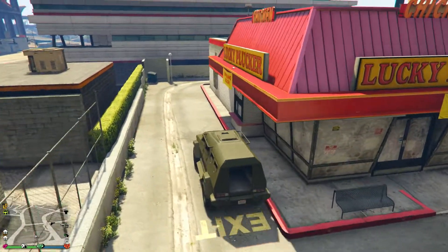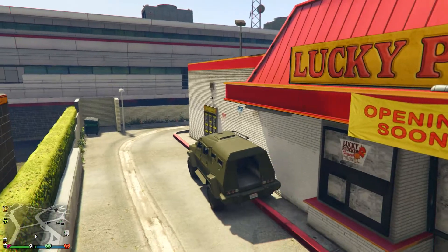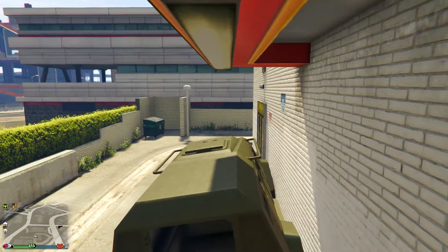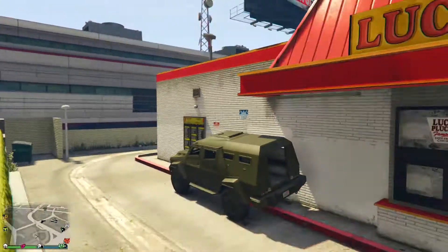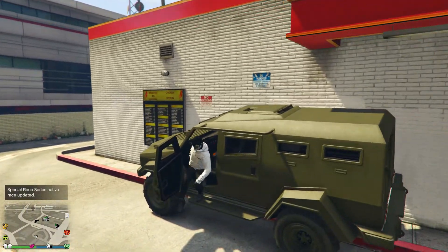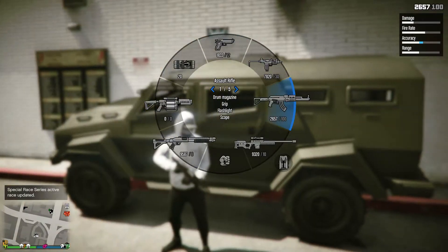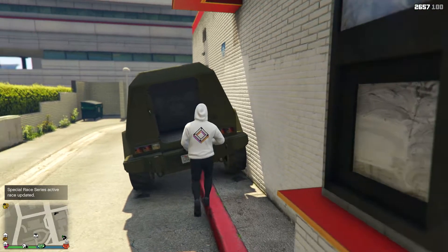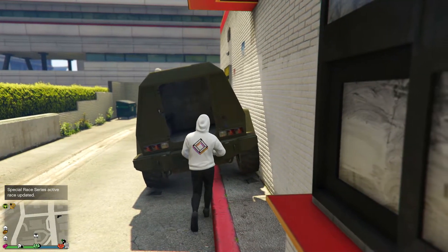So once you're here with your Insurgent with the back door removed, go ahead and park where I park my Insurgent. Then go ahead and get out of the Insurgent and take out a rifle, then go to the back of the Insurgent and hold the left analog stick forward, making your character walk into the back of the Insurgent and climb.